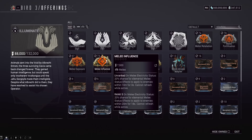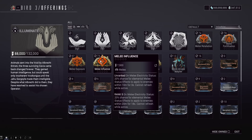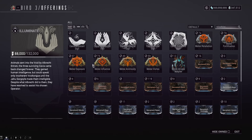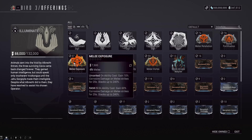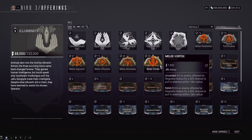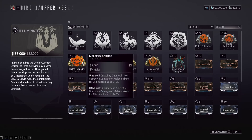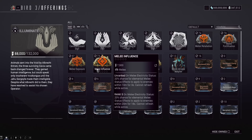Melee Influence is one of the best Arcanes in the game — on melee Electric effect, it causes status effects to be AOE in 20 meters for 18 seconds. Very powerful, though it does require specific builds. Melee Exposure is probably more general use, but Influence in the right build can be really deadly. These two Arcanes — Influence and Exposure — are your best options. Grab Melee Influence to sell or keep for yourself. The other Arcanes, Melee Animosity and Melee Vortex, are much more niche and not as widely used.